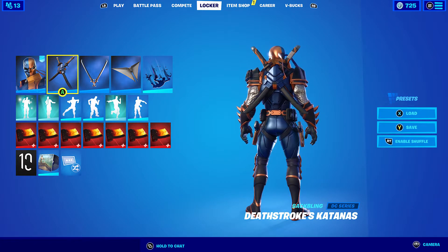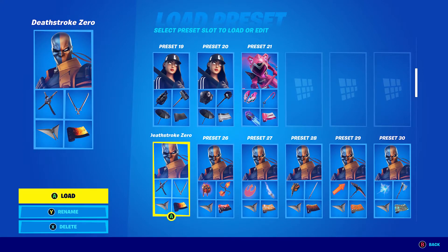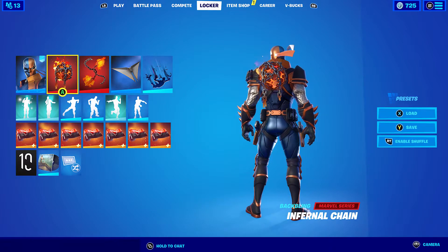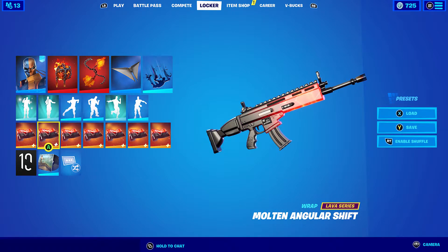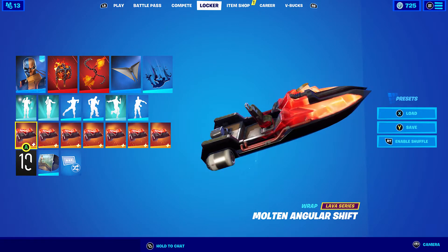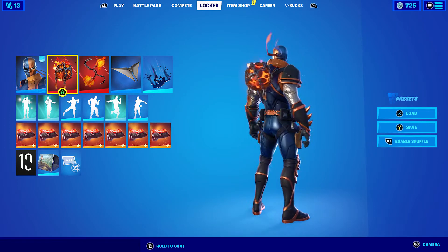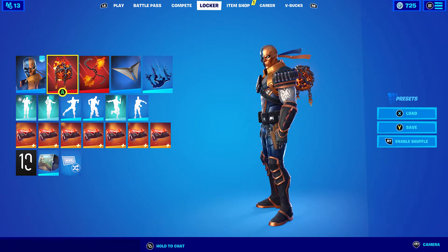Obviously if you want to use a different glider — I probably won't use this glider other than with the Deathstroke skin. I mostly use umbrellas or the Meteor glider. So let's go to preset two. We have the Infernal Chains, the Sulfire Chains, and also the wrap — we have the Molten Angular Shift. I probably should have gone with the Ghostrider wrap to match the Ghost Rider set, but it looks pretty nice. It's not the perfect orange, but the tint of it goes quite nicely.